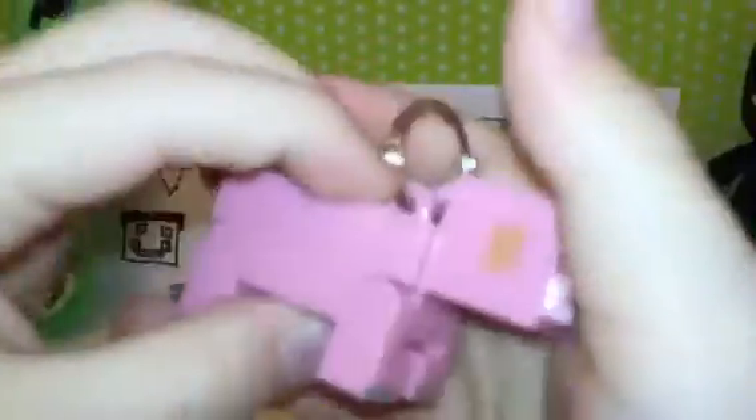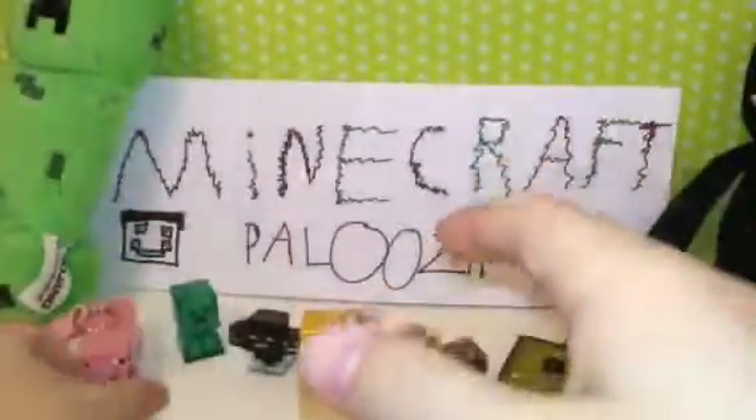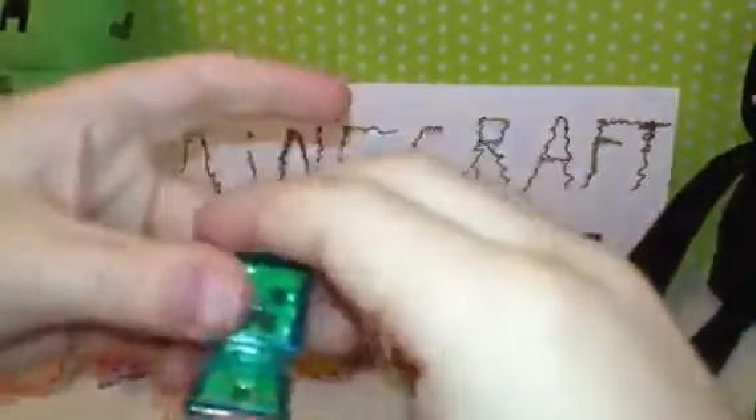The first toy we have is this Minecraft pig keychain — there's the chain and there's the pig. Next we have a creeper, and it's the kind that gets struck by lightning. It's called the overload or overkill creeper because it goes crazy and blows up with double the damage.